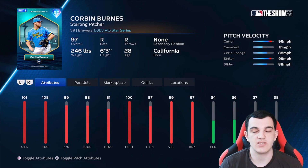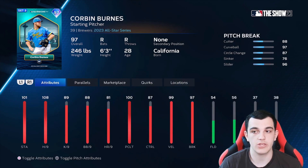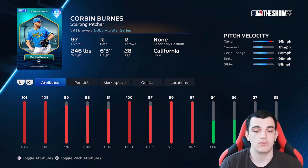Let's roll through the players. Corbin Burns, 97 overall — cutter, curveball, circle change, sinker, slider. Out of all 97s, Corbin Burns is probably the best one. Control is really good, break is okay, pitch mix is great. Has good hits per nine, pitch and clutch, and V-low.